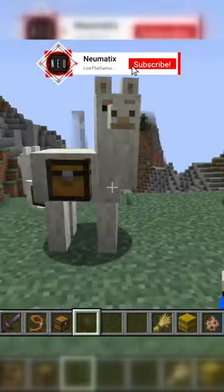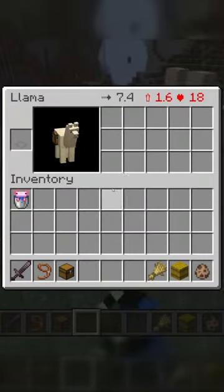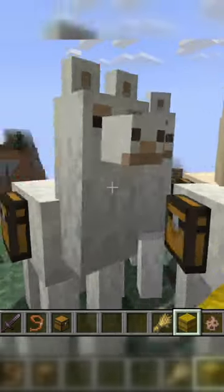How strong the llama is depends on how much it can carry, all the way up to 15 slots. If it's not that strong, it will only be able to carry three — this guy being the strongest, and this guy being the weakest. Keep that in mind when breeding your llamas.